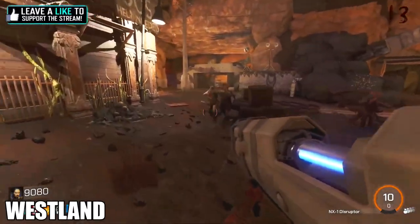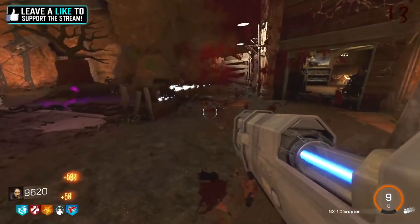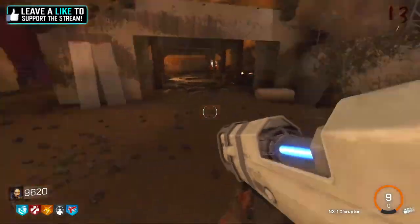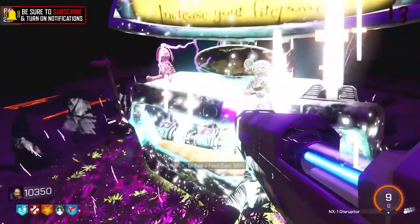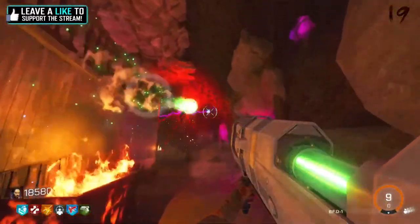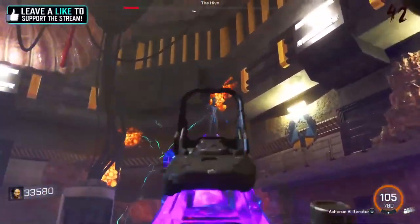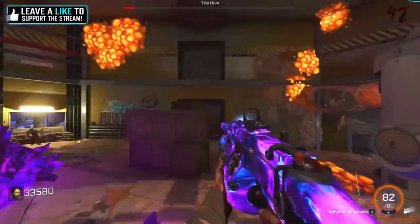Seventh up, we have Westland created by Planet. This map is sort of a cross between Buried and Die Machina. It features a custom wonder weapon, side quests, and other special weaponry. There's a full main easter egg and uniquely, not one but two amazing boss fights — you can actually choose which one you want to fight each time you play. The map is overall not too challenging, at least until you do the boss fights. But if you enjoy Buried, you'll likely enjoy this map as well as it's just a lot of fun.